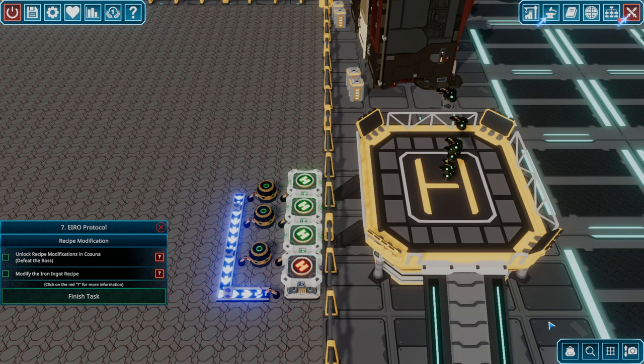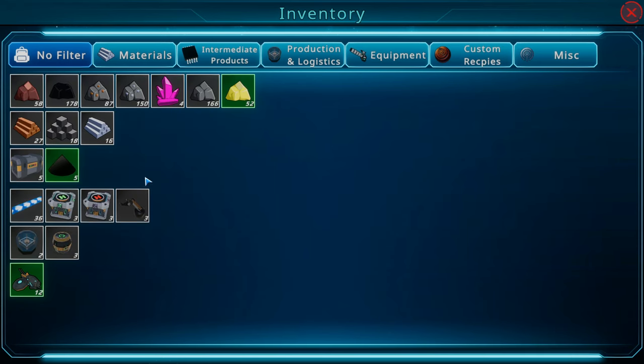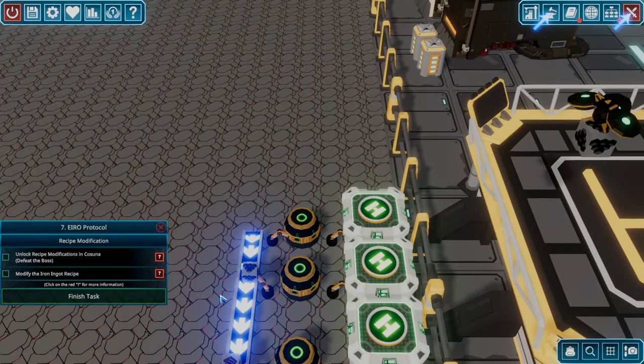Aluminum ingots — there's no manual crafting objective on that. I wonder if we can automate it now. We do have aluminum in inventory. Let's check. Bauxite — 58. Let's see if we can set up another smelting setup for that.